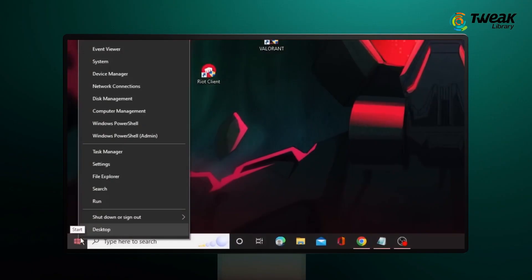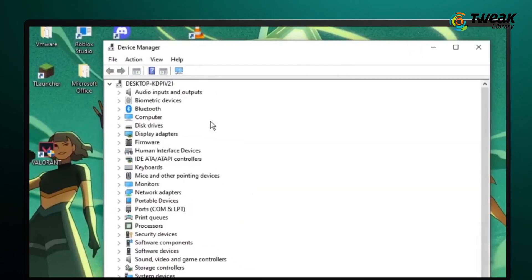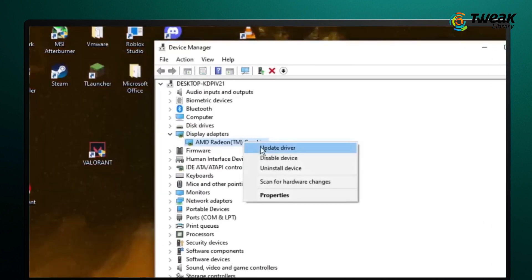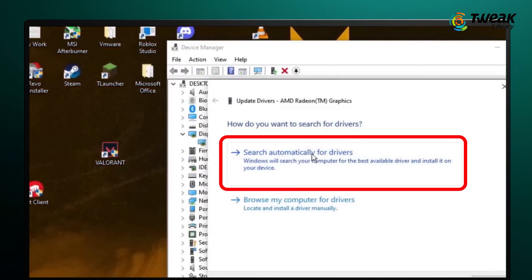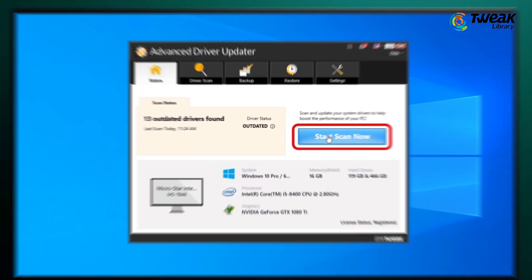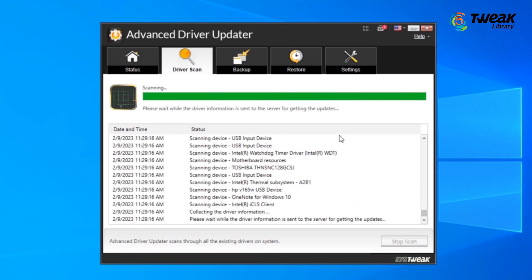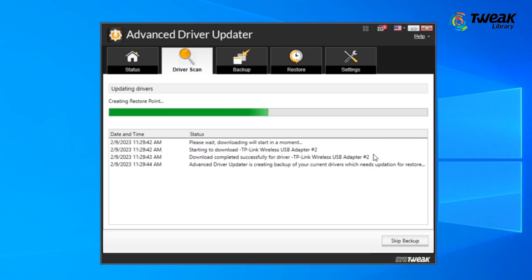Update Graphics Driver. Right-click the Start button and select Device Manager. Expand the Display Adapters section. Right-click your graphics card and choose Update Driver. Select Search Automatically for Drivers to find any updates available. For a quicker and easier way to keep all your drivers updated, consider using Advanced Driver Updater. Simply download the software, run a scan, and let it do the work for you.